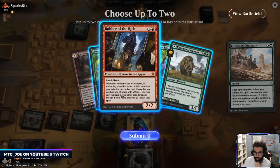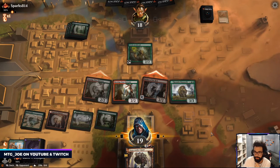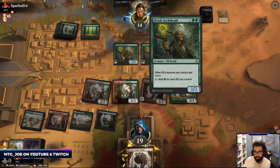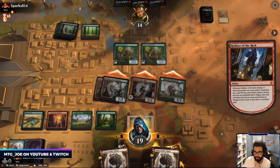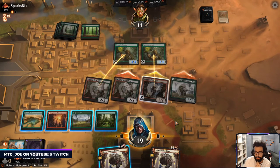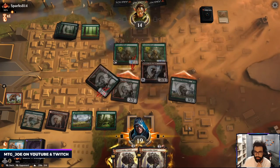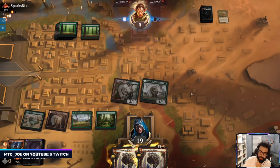So we have Robber and Kazandu — which is probably the best. Yeah this taps for a decent chunk of change. We'll attack, see how they block. So we kind of trade our board with their board but we have an active board state. Okay got him.